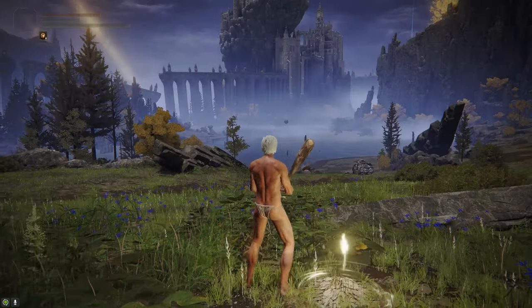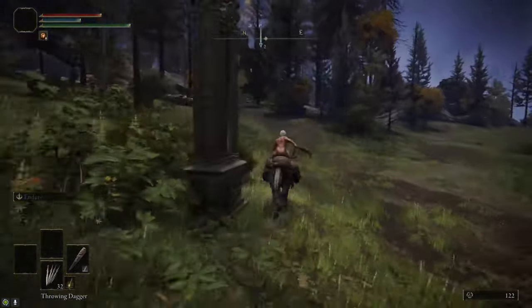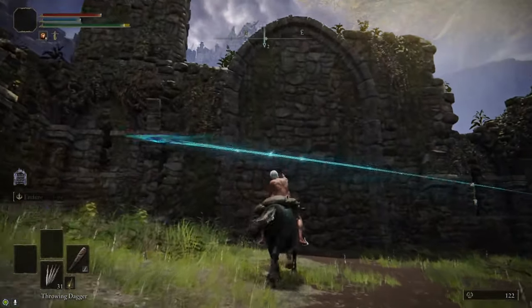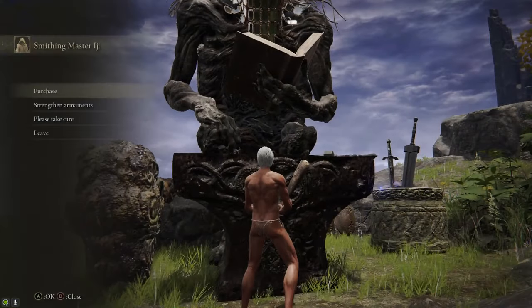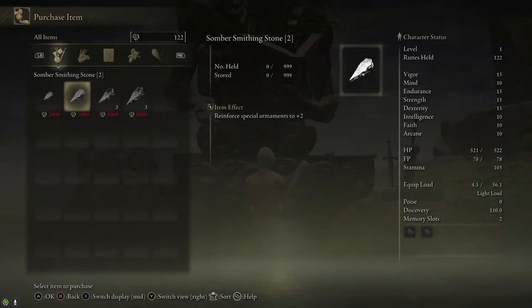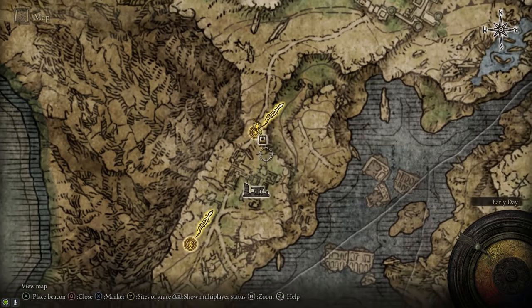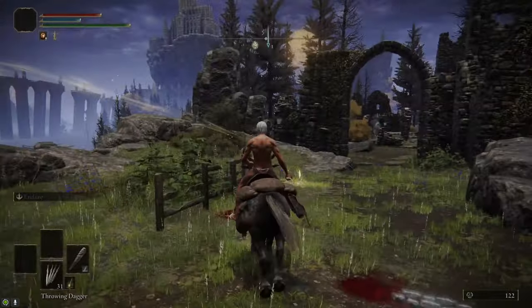We're going to head north through the Kingsrealm Ruins. At the north part of the ruins there's a big archway — that's an illusory wall, so just hit it with anything and it'll disappear. Grab the Site of Grace and talk to Iji the Troll. Here you can stock up on infinite Somber Smithing Stone 1s and 2s, and he also sells a few 3s and 4s. We're going to need two of each, but you only need to buy one Somber Stone 4 here because we're going to grab the 1s, 2s, and 3s in other spots.